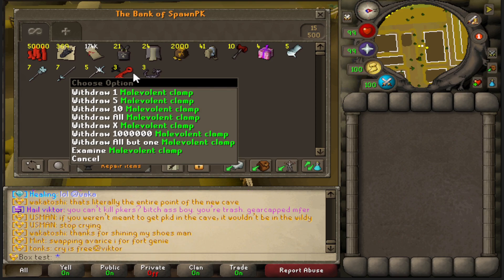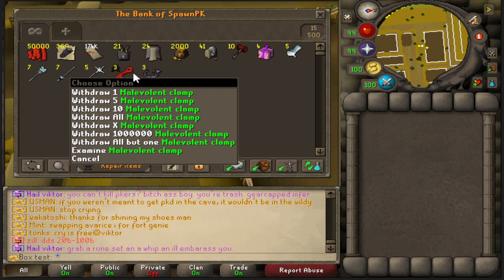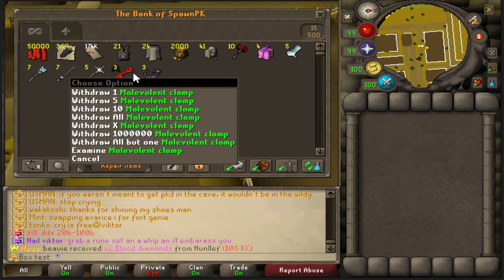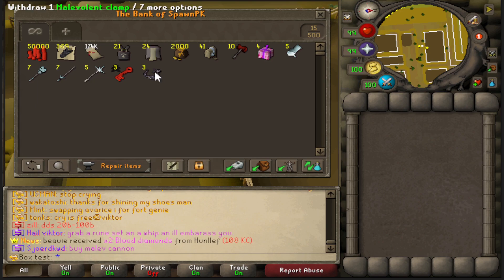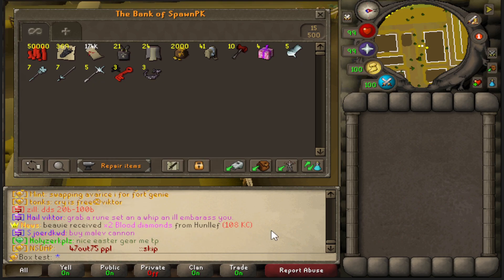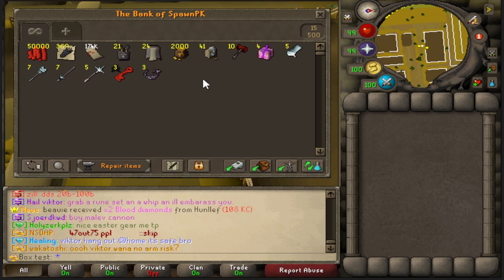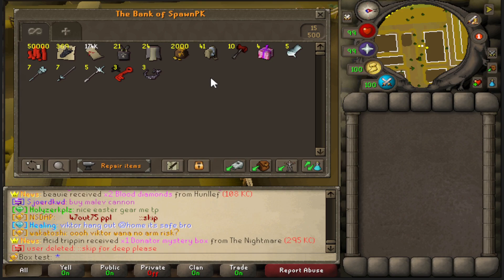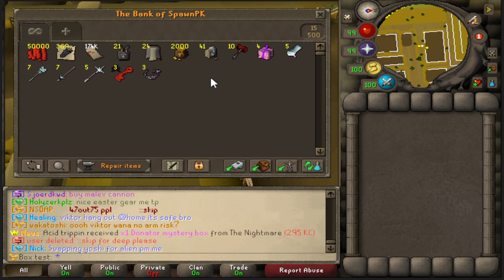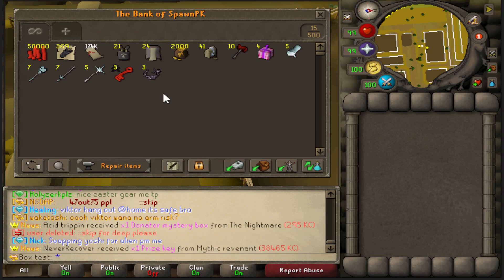The malevolent clamps are 85 bil each, and the malevolent cannon itself is worth 15 tril currently - it's the only one in the trade post. For the video's sake we're pricing each clamp at 10 tril each. Without any clamps all the loot would be 10 tril even, but since I got three clamps it's a whopping 40 tril total. I think this might be the most money I've made in one of these videos. Like and subscribe, and comment your SpawnPK in-game name for a chance to win a 75 bond. Have a great night, peace out.